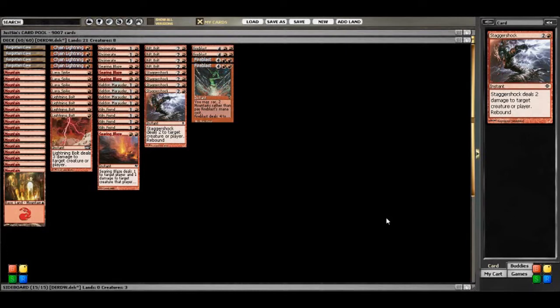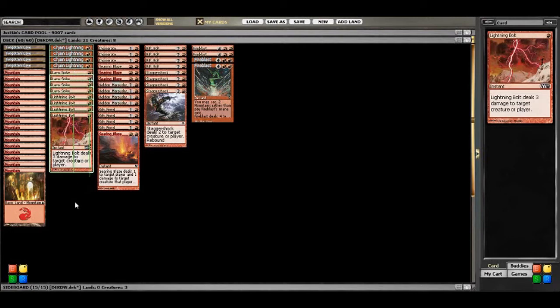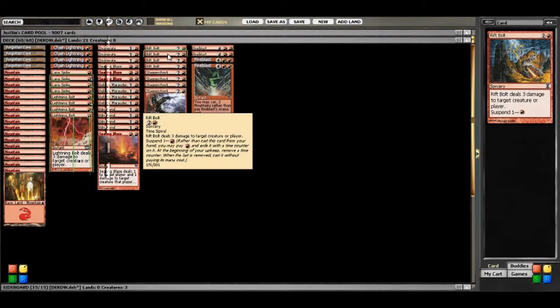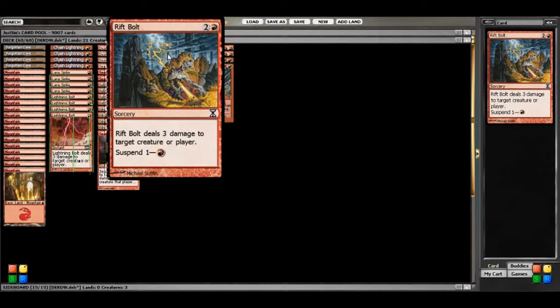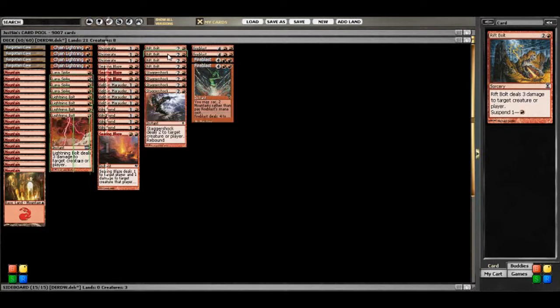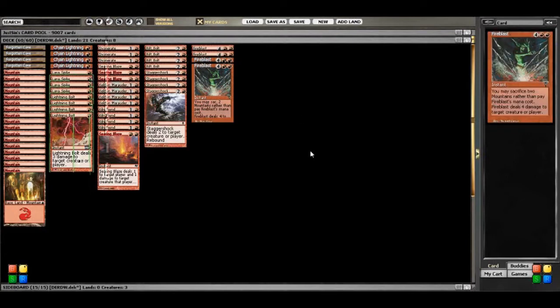The deck is pretty straightforward. You're running a full set of burn spells that do 3 damage for 1 mana. This includes Chain Lightning, Lava Spike, and Lightning Bolt. You also get a full set of Rift Bolt, which can be kind of the same situation where you get 1 mana cost if you decide to suspend it until the next turn, which is something you're going to do in most cases.